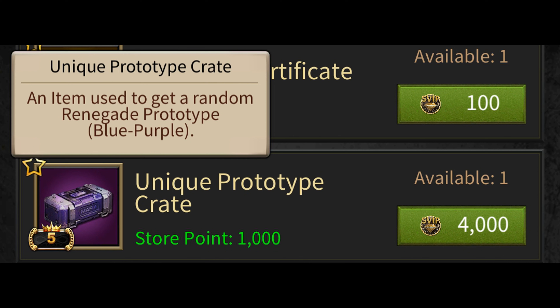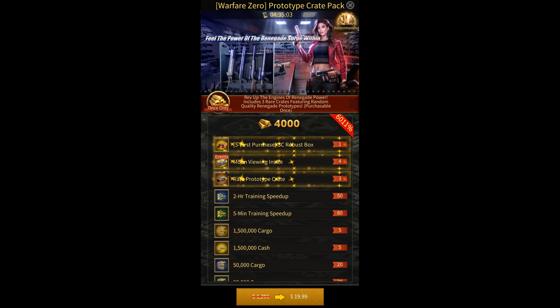You need a level 5 SVIP store to be able to buy it, and buying one crate will cost you 4,000 SVIP points. This is the only way for non-spenders to get prototypes currently in the game, since the only other way of getting prototypes is by buying the $20 Prototype Crate Pack.